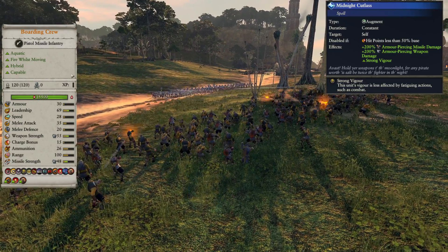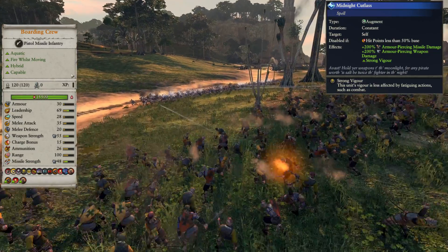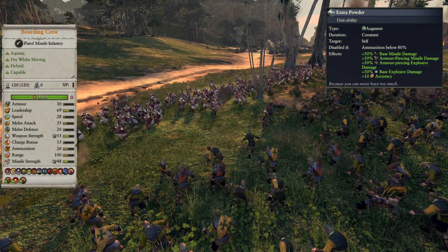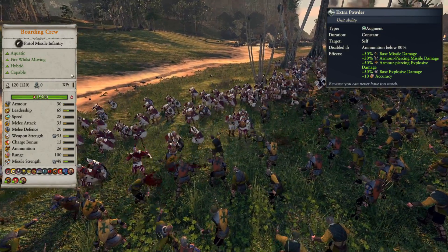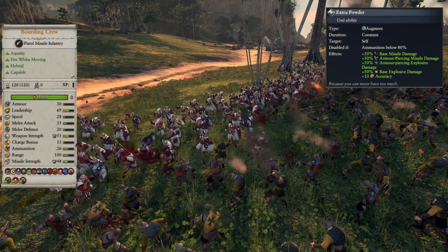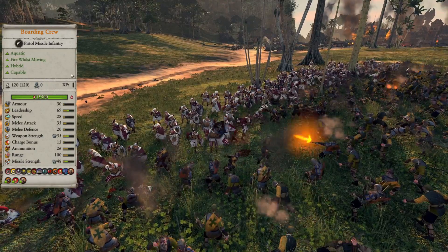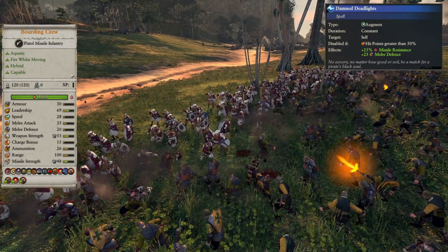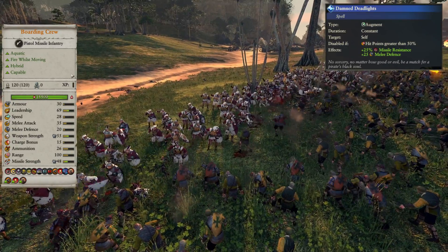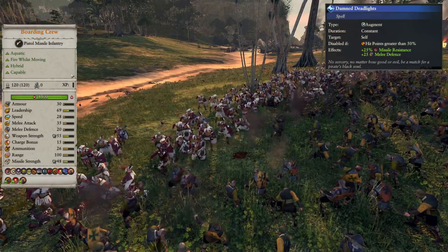They have Midnight Cutlass, which gives them 200% more melee and ranged AP damage as long as they're above 50% HP. They also have Extra Powder, which has been buffed in SFO, for an additional 50% ranged damage while above 80% ammo, so their damage goes from pretty mediocre to pretty damn good with good AP. But they're kind of a glass cannon unit, so to fix this they have Damned Deadlights, which increases their melee defense and Missile Resistance when they drop below 50% HP, turning them into a fairly sturdy frontline unit once they've taken some damage.